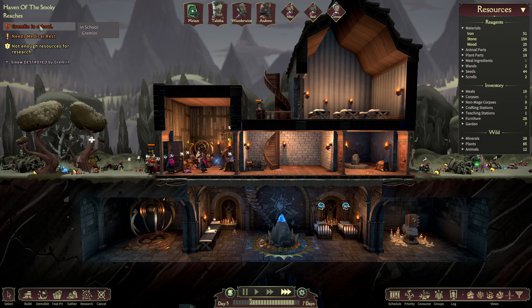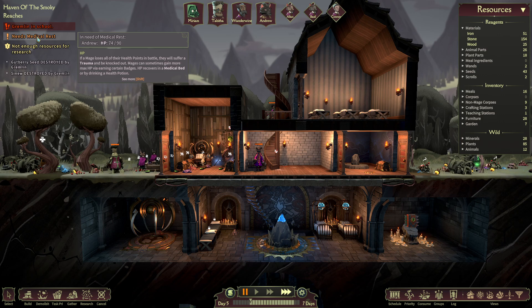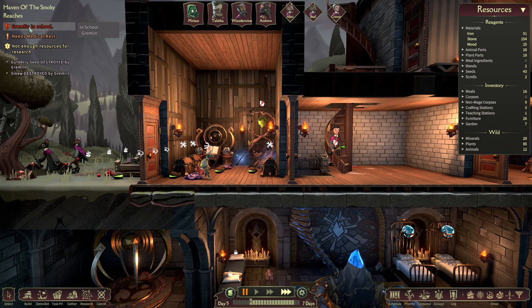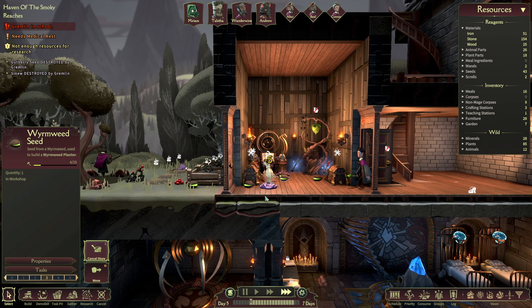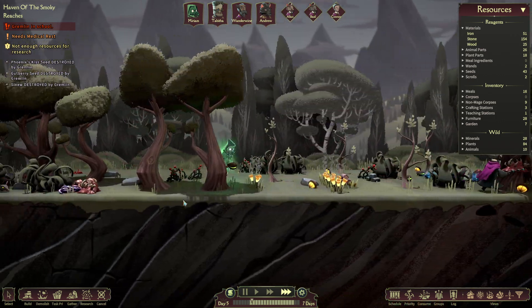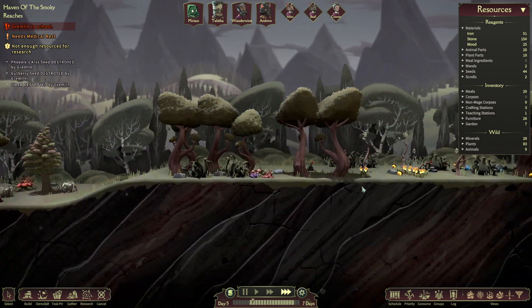Okay, so a gremlin just showed up. What's nice too is that it tells you who needs medical rest — you just hover over and it tells you what their hit points are. So if I do go to battle, I'll know to leave Andrew out of it. Here's a little gremlin that showed up — it grows from clutter and steals items from off the ground. He's automatically set to being hunted, so that's good. I'm just going to prioritize that.